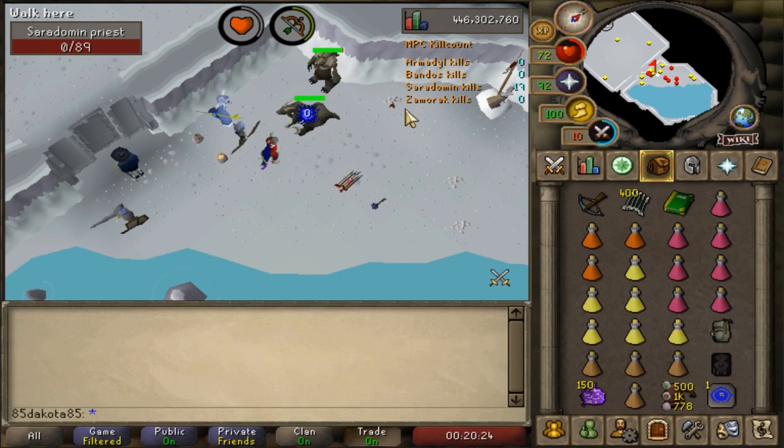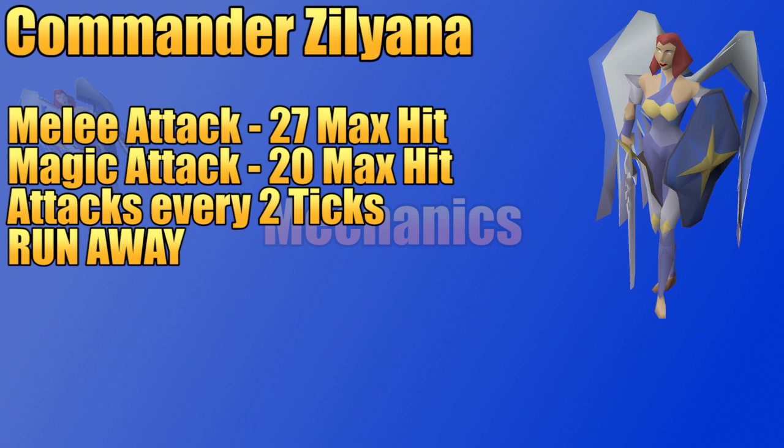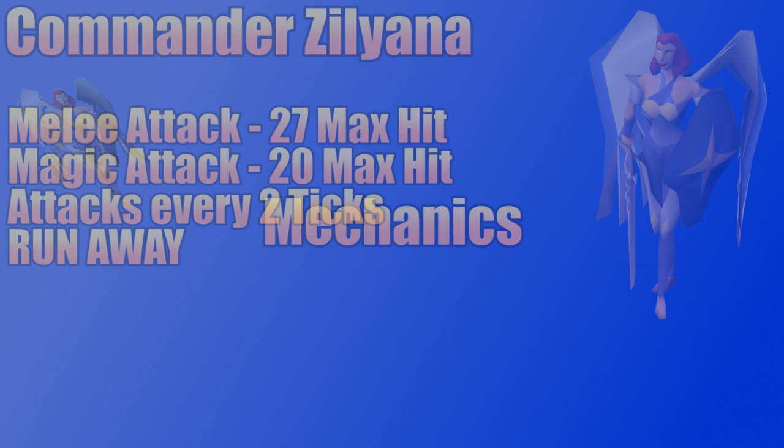Before we run into Saradomen's lair, let's briefly talk about each monster's mechanics. Commander Zilyana has two attacks — one magic and one melee. Both attacks require Saradomen to be standing very close to you, so that's why you run around the room a lot to dodge her. Plus she attacks very fast — her max hit is 20 with magic and 27 with melee. There are three minions in the room, one for each attack style. If you kill the minions before the boss, they can respawn during the fight, but if you kill the boss then the minions, they won't respawn until the boss does.